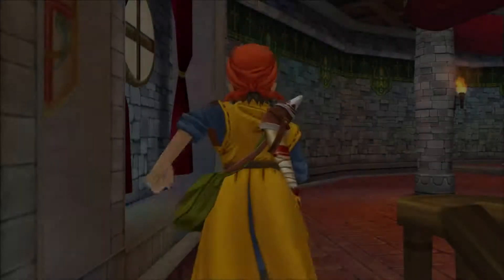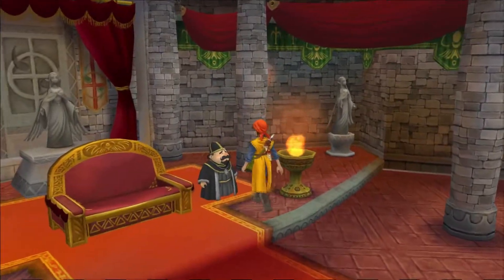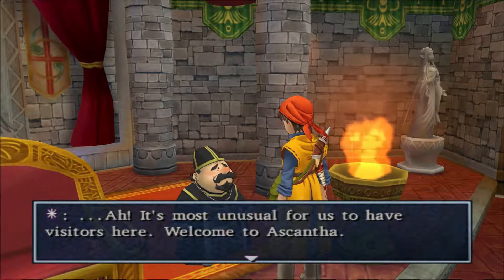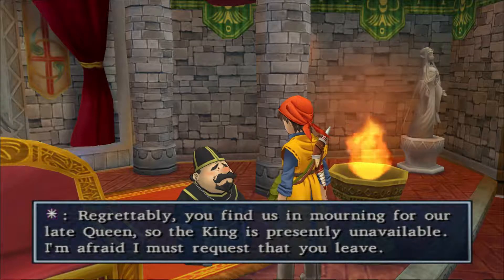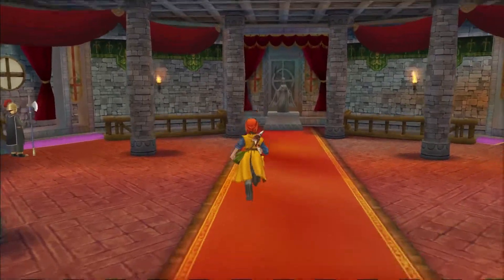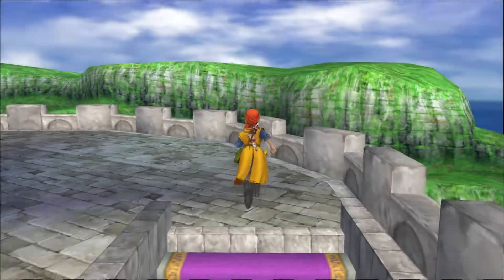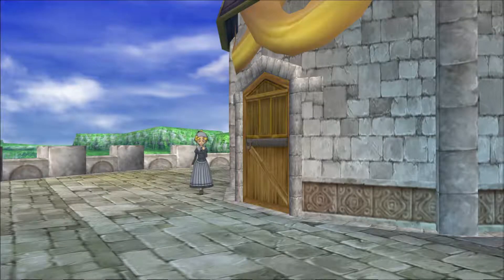We're close, though. We're almost there. We're here. Most unusual for us to have visitors here — welcome to Oskantha. Regrettably, you find us in mourning for our late queen. The king is presently unavailable; I'm afraid I must request that you leave. Well, shit. Is this not the right way to go? I coulda sworn it was. Oh — I got a cutscene. I was right. Yes.